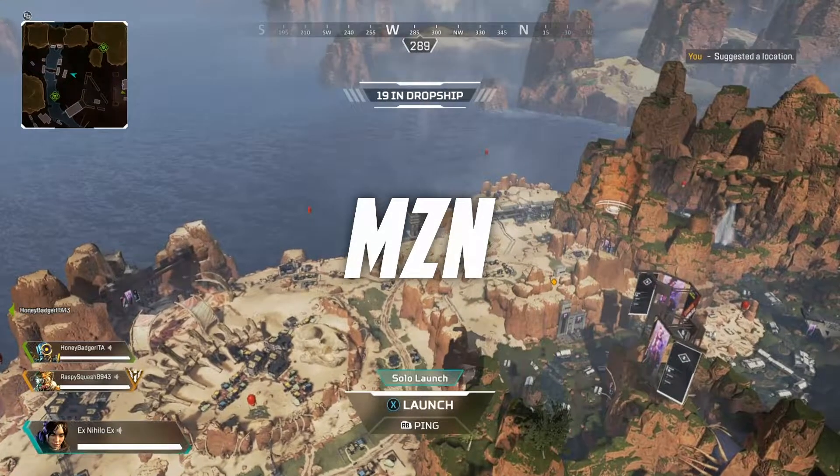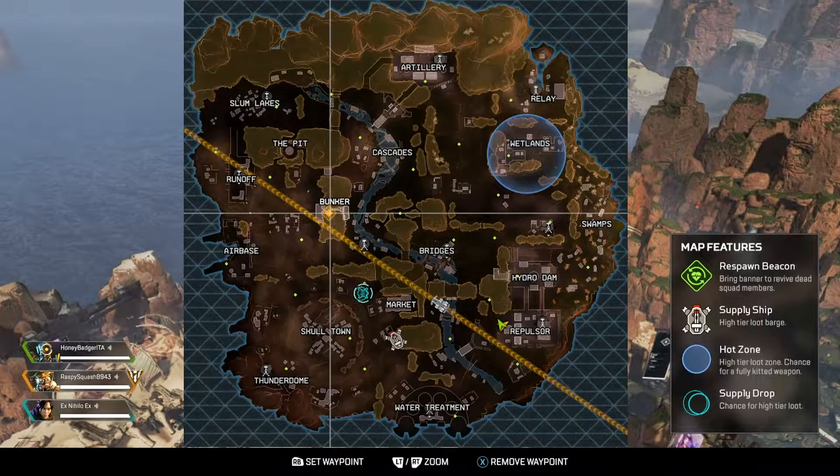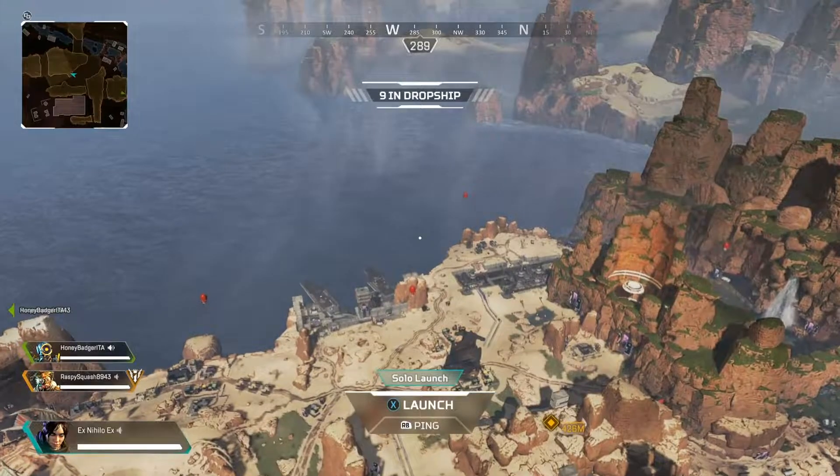Yo guys, how's it going and welcome back to another Apex Legends glitch. I know I have not done one of these in a while, but today I am going to be showing you this insane glitch down on bunker. As you saw by the title, this is a bunker ledge glitch.